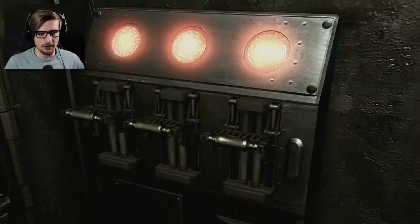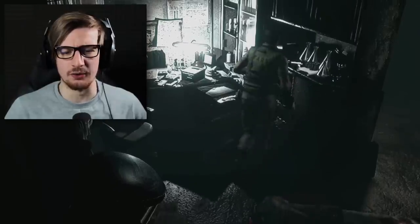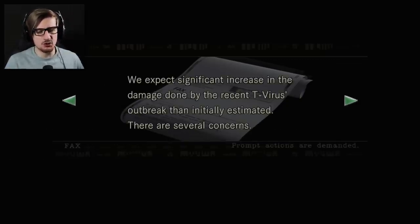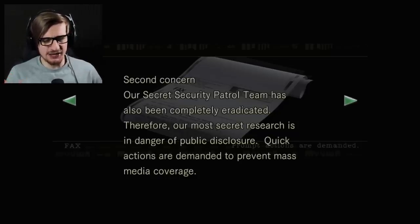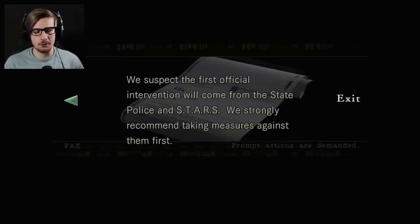Transmitting the passcode seems to have unlocked something — not enough though. To sanitation division from Raccoon Disaster. The contents of this fax are confidential and intended for the named addresses only. Any copying or disclosure is forbidden. We expect a significant increase in damage done by the recent T-virus outbreak than initially estimated. Several concerns: more than half of the researchers have been infected. Almost all survivors of the accident are slowly starting to show symptoms. Our secret security patrol team has also been completely eradicated. Most of our research is in danger of public disclosure. There is a high possibility that most of the specimens are running loose inside — we suspect the first official intervention will come from STARS. We strongly recommend taking measures against them first. We are members of STARS — we've made ourselves here.